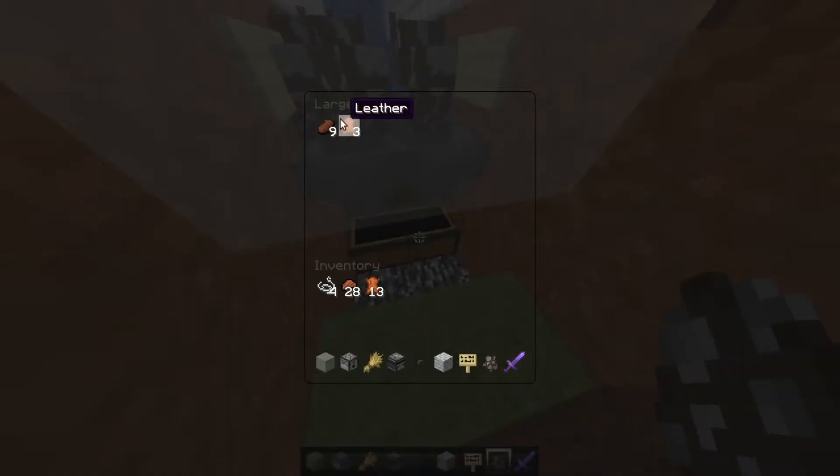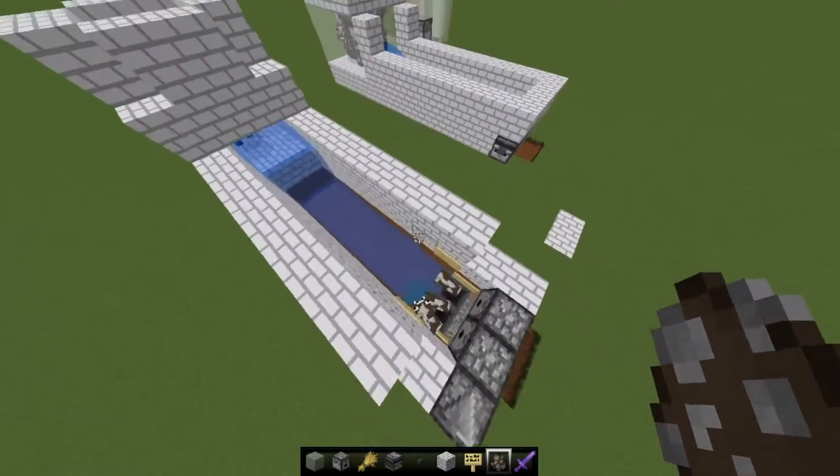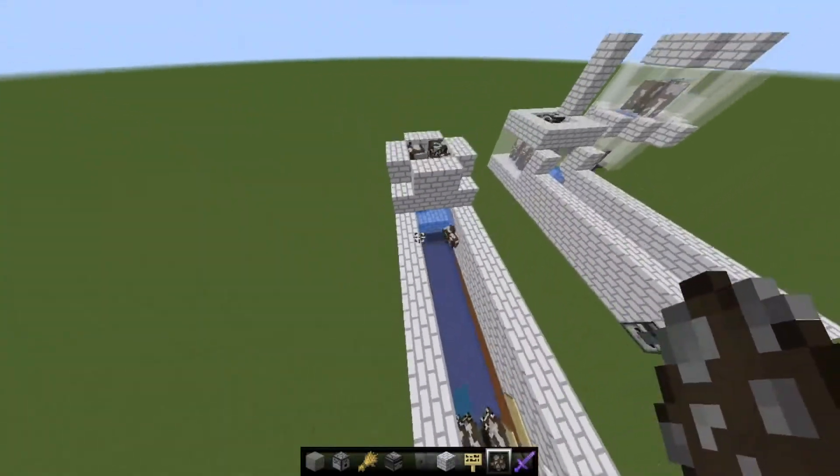As you can see, the hoppers feed into the chest. And that's basically how it works.